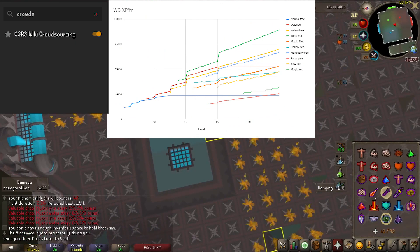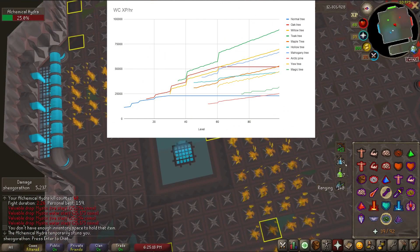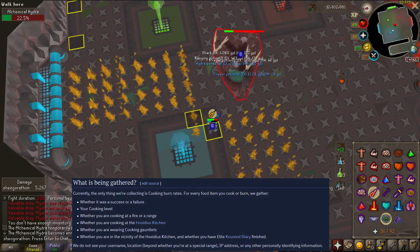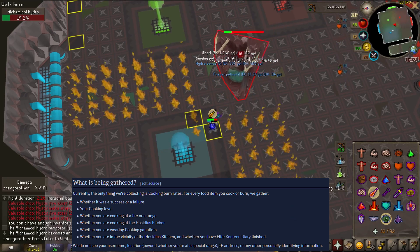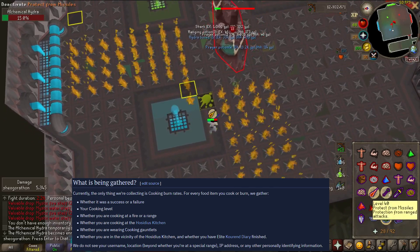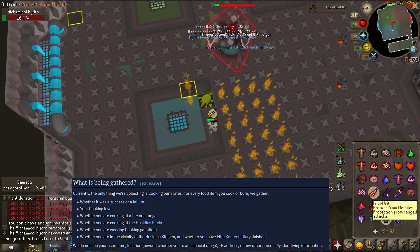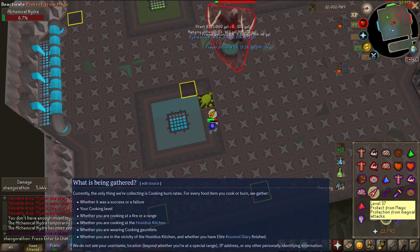I want to mention the OSRS Wiki Crowdsource plugin. This allows data from your play sessions to be sent to the OSRS Wiki team. They're currently only using this to track burn rates while cooking — probably because not many people are using it currently, so get on it, people. This could be used to determine drop rates of monsters or bosses right after release, basically anything that has RNG involved. Each person that uses this plugin will make that info just that much more accurate.